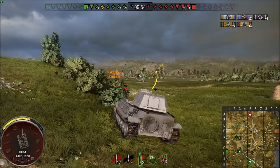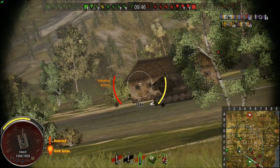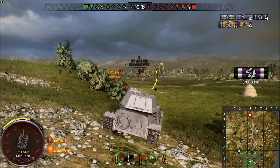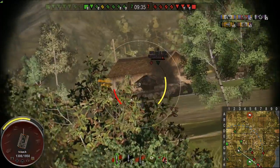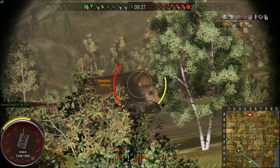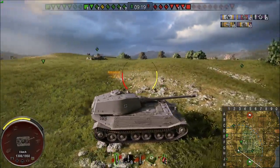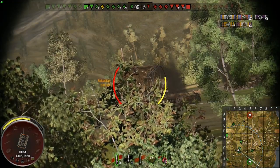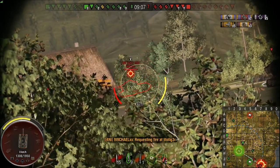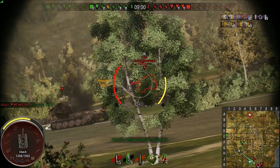I'm switching to HE here because I want to blow up these buildings. I take a shot from over there, then I see a tank and switch back to standard shells. Normally I'd use HE to blow up buildings so those guys won't have cover, but if I get a chance to pen somebody I'd rather do that than 136 HE damage. Back to APCR — yeah, these guys have nowhere to hide now. If you get a chance to use your HE to destroy cover, it's worth considering.